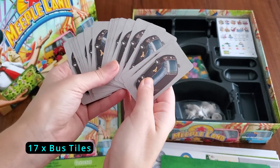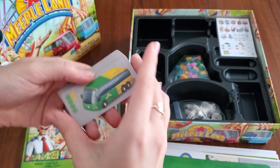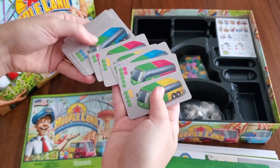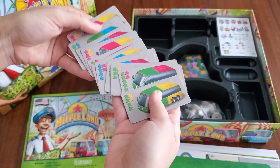These are the bus tiles; there are 17 of them. They show the different Meeple colors — it's actually cute how it correlates to the bus colors.